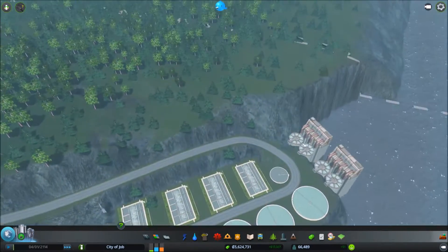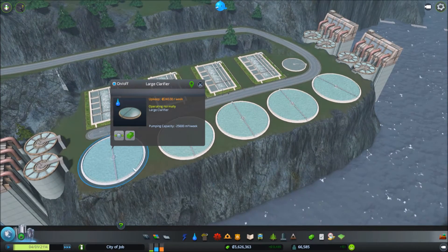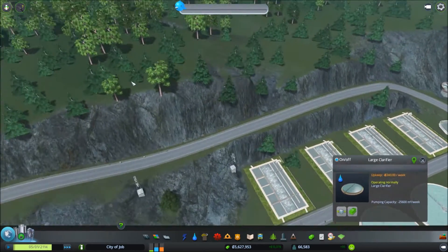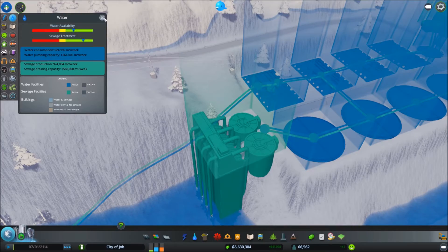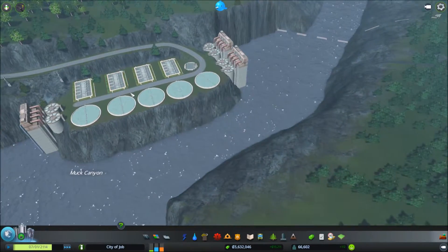I found out that these sewage treatment facilities, as they clean the water out, they put water back into your system. That gave us a double bonus there, because now our water availability went up as well as our sewage treatment. That turned out being a really good option - I'm glad we did that.